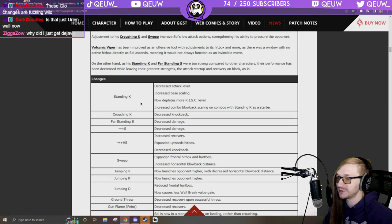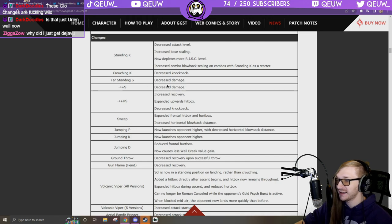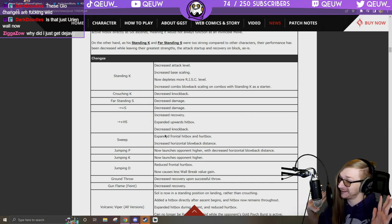Nerf to Sol 5K — still three frames though, so honestly a good adjustment. Gotcha Saber: decrease knockback. Standing S: decrease damage. 6S: decrease damage. No complaining here — though they did nerf Potemkin's damage too, I take it back.